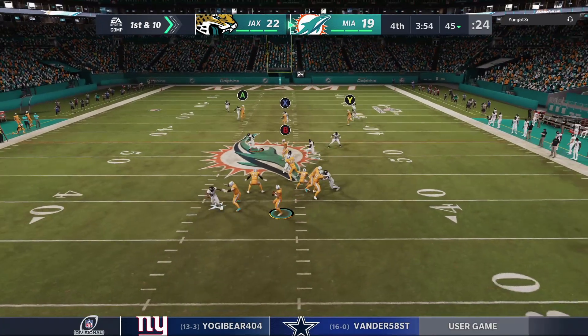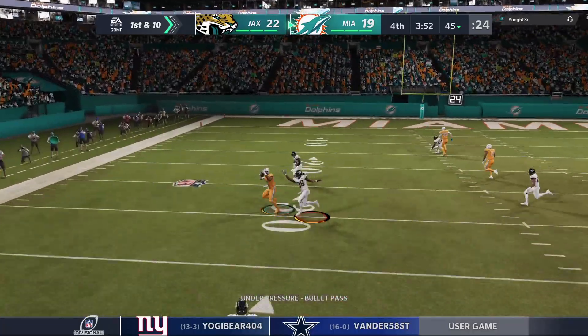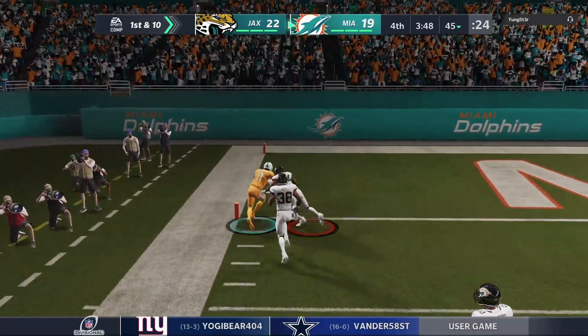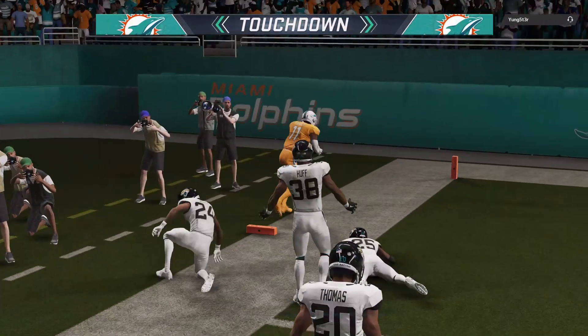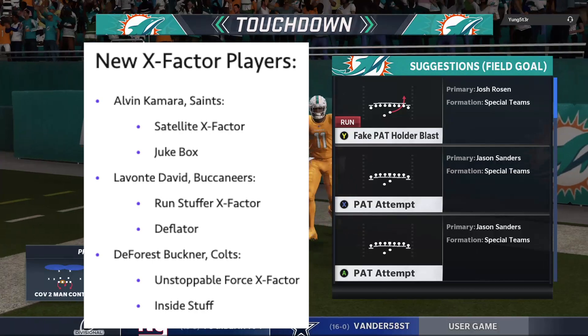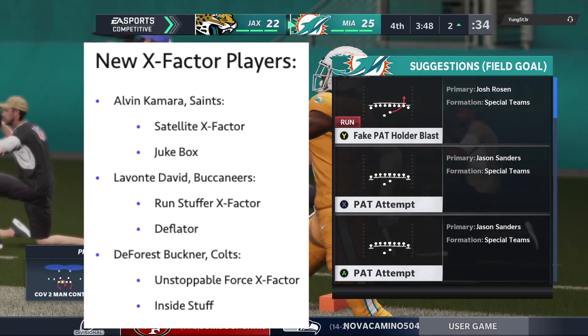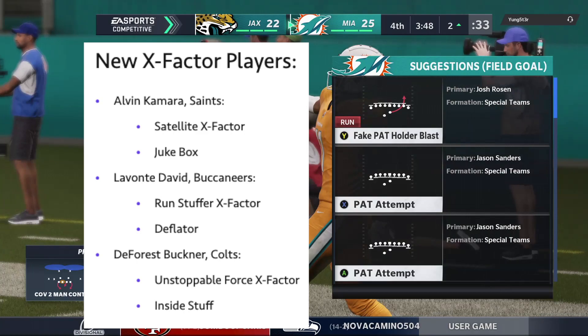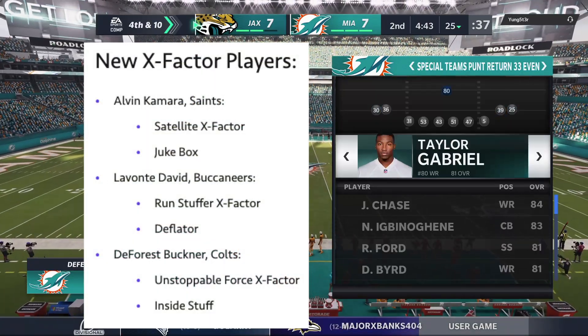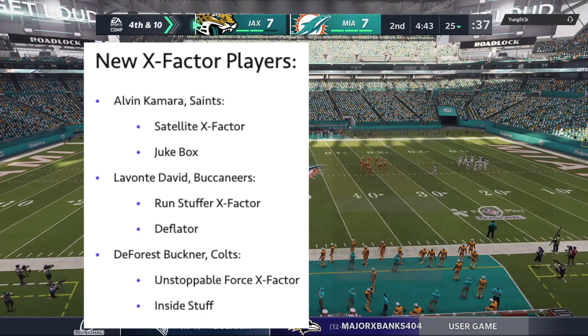For the new X-Factor players: Alvin Kamara — can I get a round of applause? He really should have already had the X-Factor. He has the Satellite X-Factor and Jukebox, which will make him a dominant player in Madden 21. We also have Lavonte David, Buccaneers linebacker, with the Run Stuffer X-Factor and Deflator. Last but not least, DeForest Buckner for the Colts with the Unstoppable Force X-Factor and Inside Stuff.